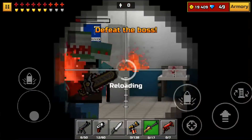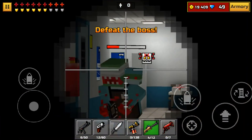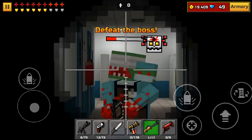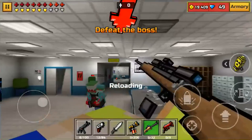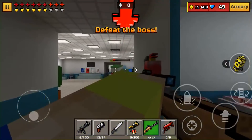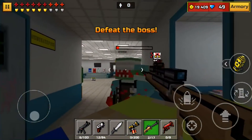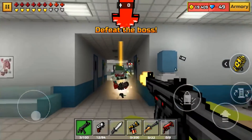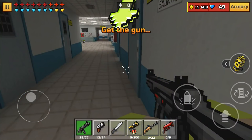Maybe a sniper rifle can do a little bit of something here. That's one shot — yeah, that doesn't do anything either. It might need like six more shots. This is taking a lot longer than I thought. I wonder how long it would have taken me to beat the last boss since I cheated. This thing is not dying — that took like a whole minute just to kill that one thing.